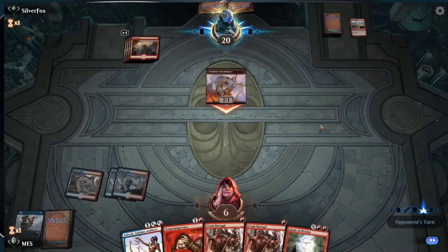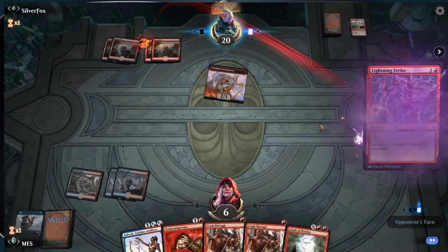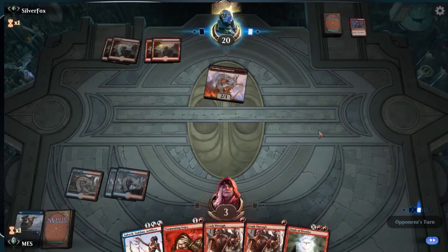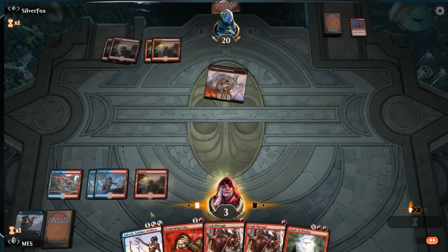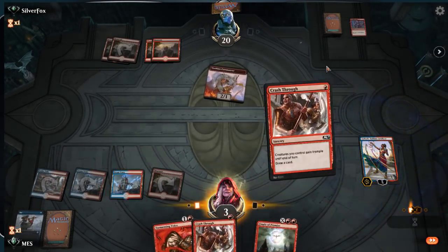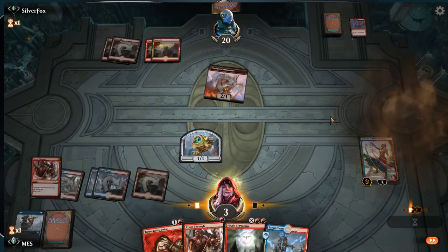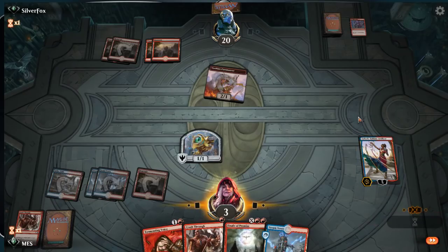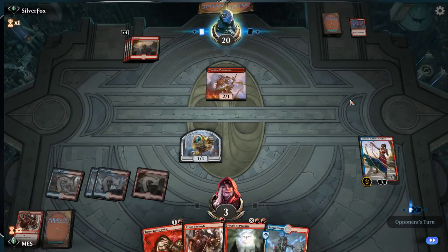Every video has to start with mono red beatdown. I mean you could just throw chain whirler and cards like that in this deck to make it better in this particular matchup, but what I'm going for is a pure combo deck that's better against the wider range of decks than just the extreme ends of the format. All right, so we just have to fade any card in their deck for like four turns and then we might be able to win.